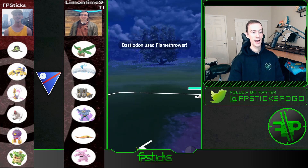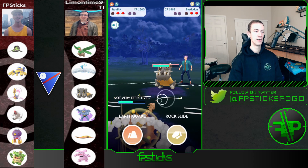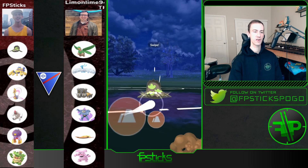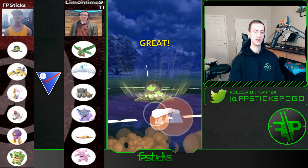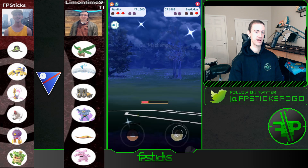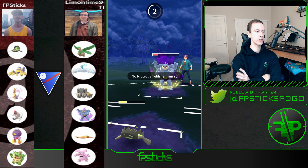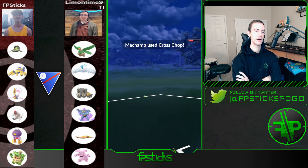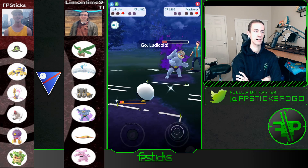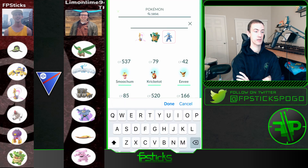Ludicolo can somewhat handle Bastiodon, and Stunfisk obviously handles Bastiodon. What I have to do here is be very fancy with energy management — I have to undercharge this Earthquake, which I don't do. I didn't undercharge it enough because I needed energy to threaten the Machamp, so I totally threw this game. It was definitely winnable but I had to be fancy with energy management on the Bastiodon — it was very, very close.